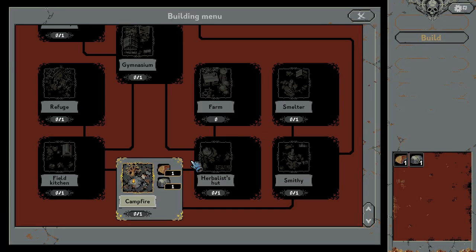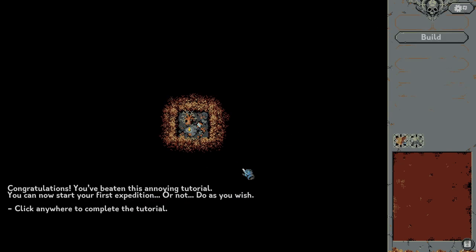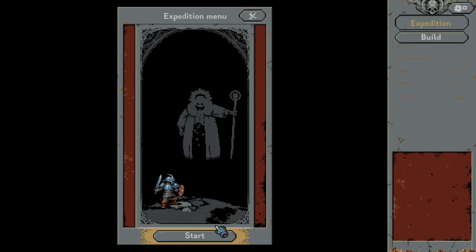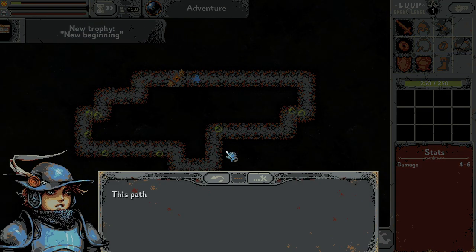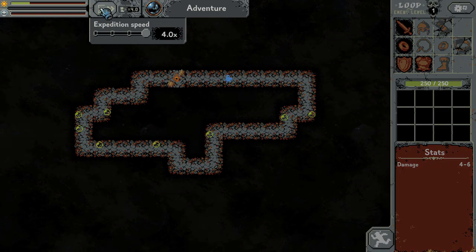Oh we can build some stuff — we can make the campfire. When we build this the hero restores 20% of his max HP. I guess let's build this. Expedition menu — so let's start this. This is a bigger loop, let's make it faster. Four times faster, okay why not.